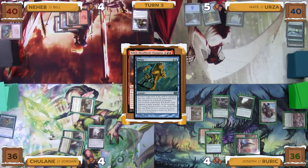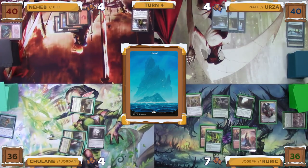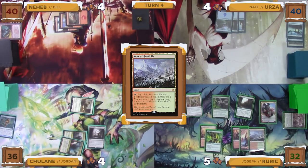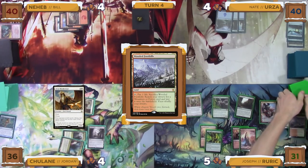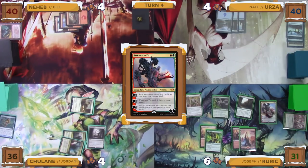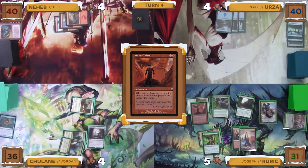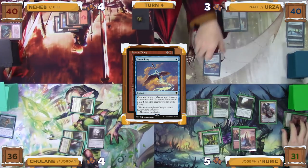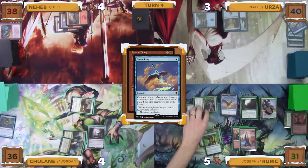Joseph untaps, draws two extra cards in his draw step due to Sylvan Library, taking four damage to keep one extra card. He then plays a Wooded Foothills as his land for turn, paying one life to crack it to look at the top four cards of his library for a forest or mountain. He fails to find and shuffles his library. He activates Ren and Six, returning the Wooded Foothills to his hand. He then taps his mana to cast a Price of Glory. In response, not wanting instant-speed interaction shut down, Nate taps for one blue mana to cast a Swan Song targeting the Price of Glory. The Swan Song resolves and Joseph gets a 2/2 bird for his attempt. He then swings his Reclamation Sage at Bill, who takes two damage, and Joseph passes the turn to Jordan.